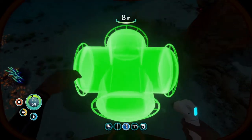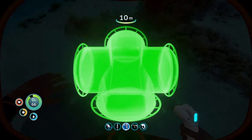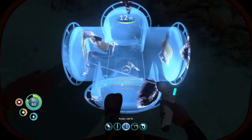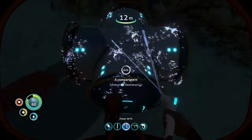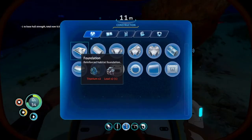I suppose we'll start with an X component. I don't want to do a foundation because we don't need it. Dang, we won't even be able to build a hatch to it.